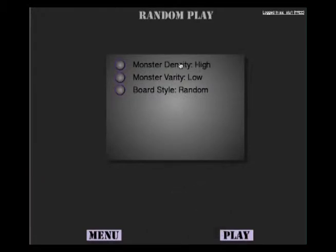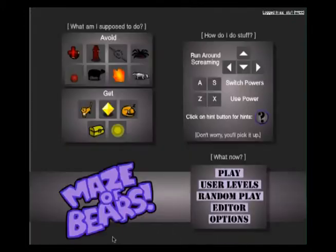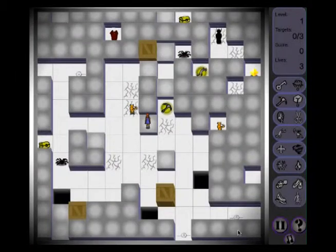I shall pick a monster density of high, because I like the challenge, and variety is high. I'll leave the board still on random, and then get started. As the opening menu suggests, you basically have to avoid all the bad stuff, and seek out all the good stuff, which is mostly yellow. So, the game starts.